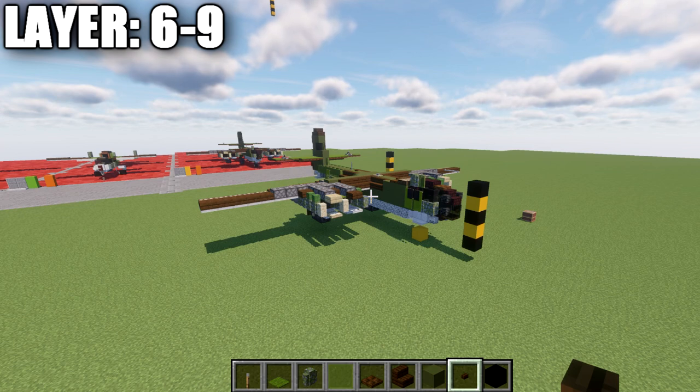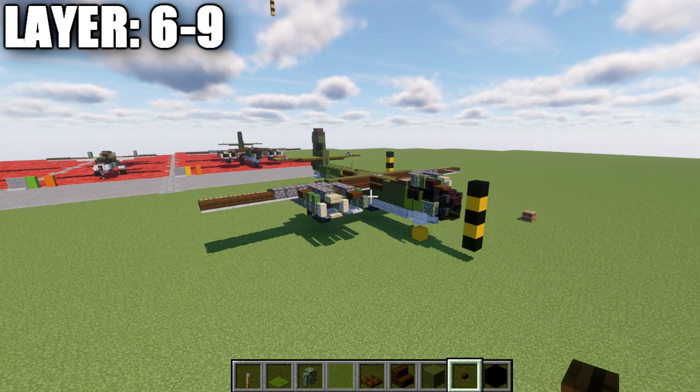At this point, we're moving into the landed version, which will include going over how to add the landing gear to the model. So with that, let's move on to the landed version.